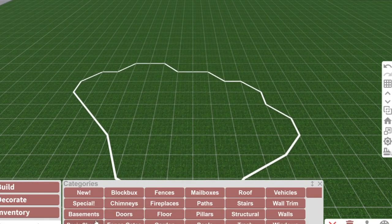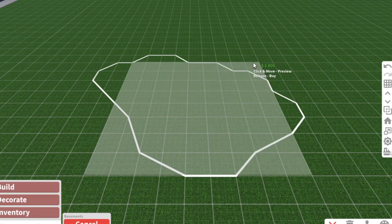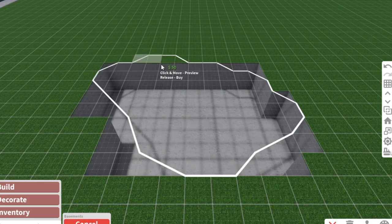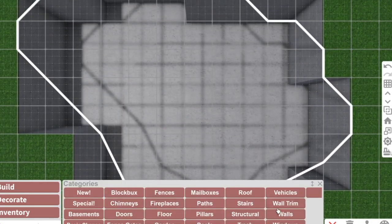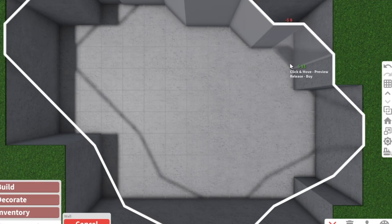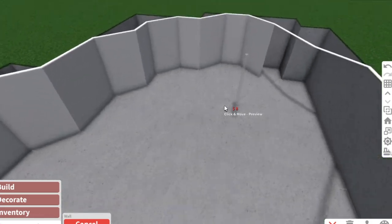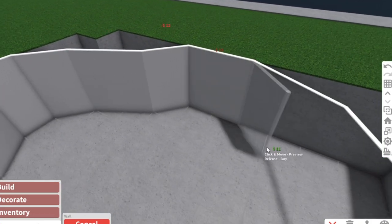First, you want to create a basement. Same thing with the rocks I showed earlier - you do need advanced placing for this, which is pretty logical. For most builds nowadays you do need advanced placement, so if you don't have that I'm terribly sorry. What I'm doing now is just placing walls to where I want my pool to be, with toggle roofs on so I can see the plain marking I just placed.